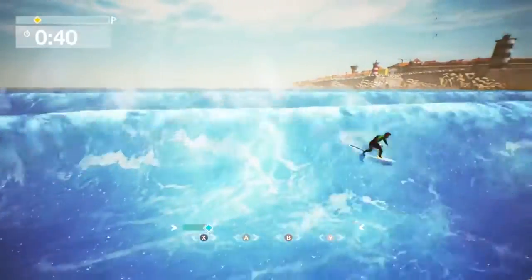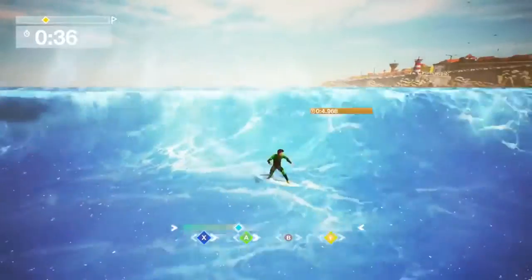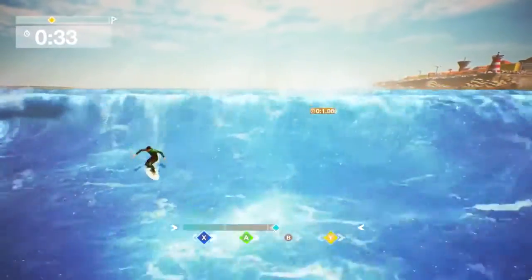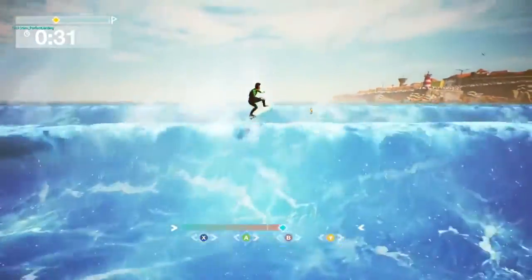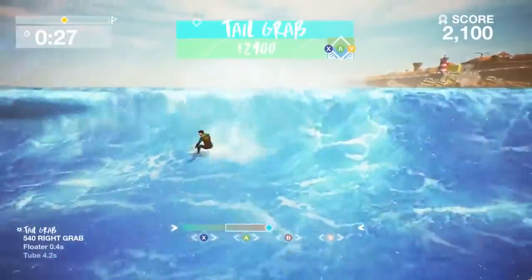The final part of the system is our special tricks, represented by the bar at the bottom of the screen. The bar fills as you perform basic tricks, then in a similar way to fighting games, you can cash in different amounts of the meter to pull off different moves, with better moves costing more meter.